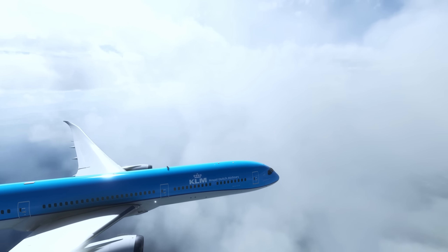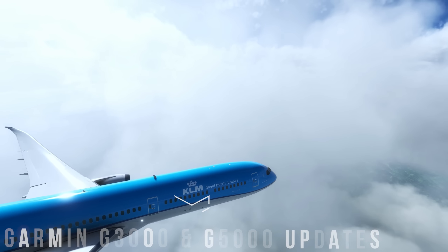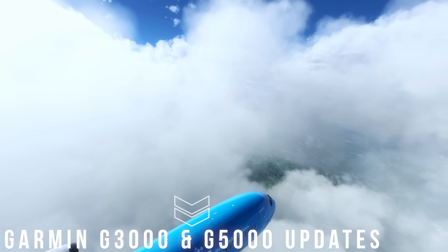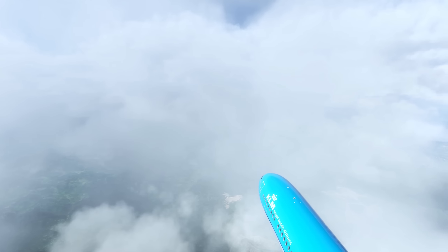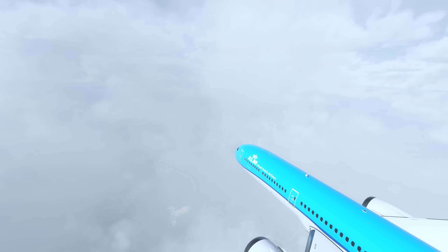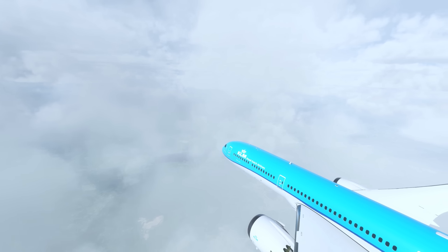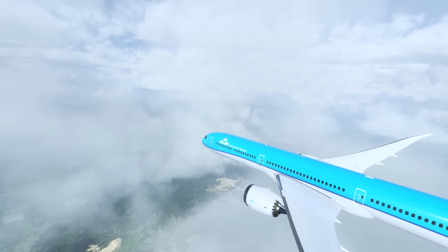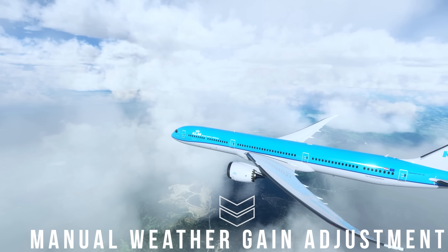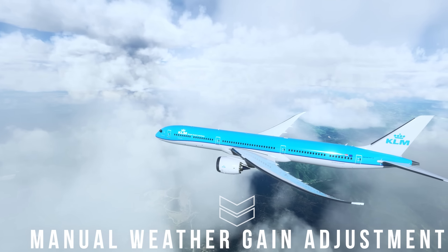Moving away from the heavies, aircraft with glass cockpits — Garmin G3000s and G5000s — also saw some pretty substantial improvements. The improved displays can now show wind vectors on nav maps, nearest local maps, weather maps, and so on to help improve your situational awareness. Speaking of weather, the ability to adjust the weather gain is now also possible using these very same displays.